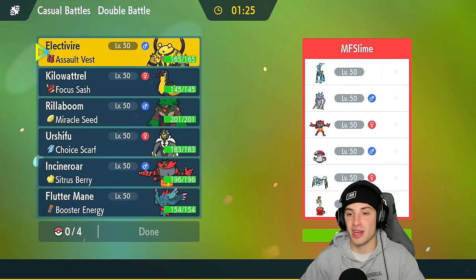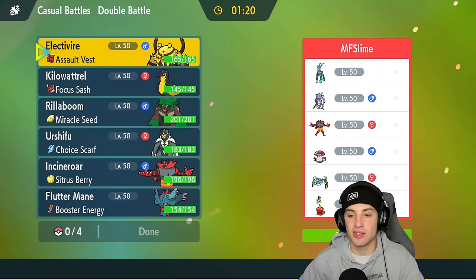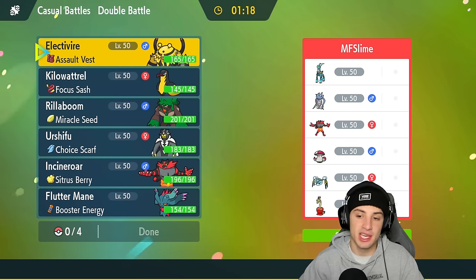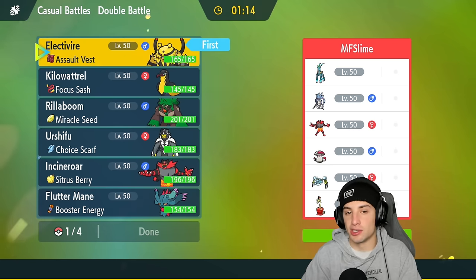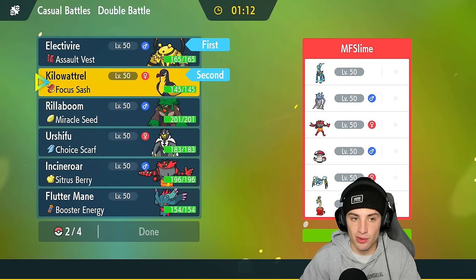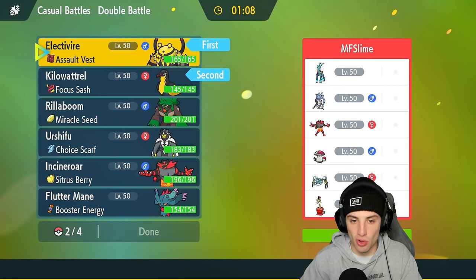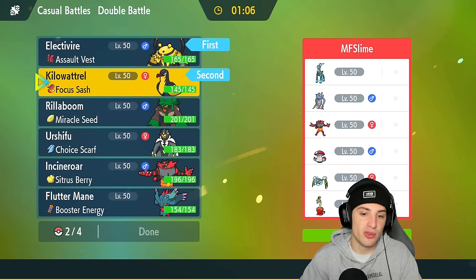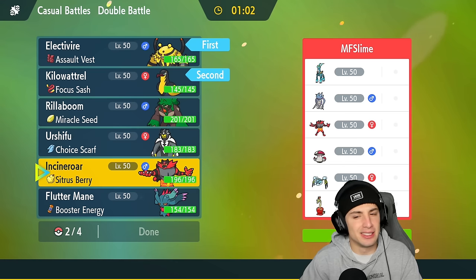First match: opponent has a Hydrapple team alongside Iron Crown, Malamar, Incineroar, Amoonguss, and Rackwillet. Very cool team. For lead I like Electivire and Kilowattrel — it's a great lead, we can really get rolling. We have a bunch of coverage moves to do big damage on a lot of these Pokemon.